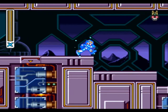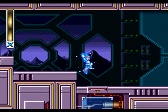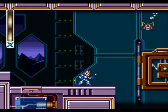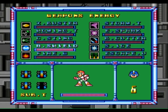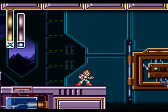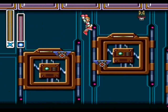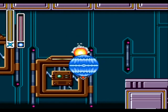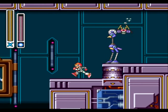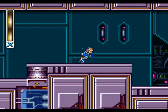Alright, for this first section I recommend you use your X-Buster to take care of those bats and those enemies, very easily. Now I reach this platform section here, I recommend you switch to your Rolling Shield and charge it up to the max. So you won't have problems with those bats, because this platforming here is pretty difficult. Alright, so let's switch to your X-Buster again to take care of those guys.